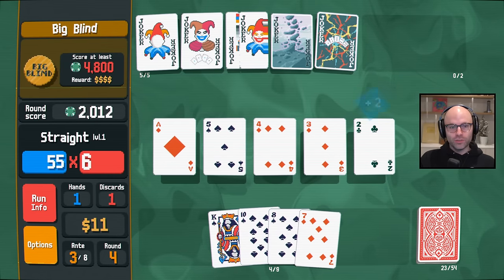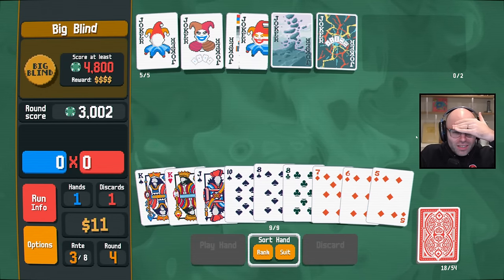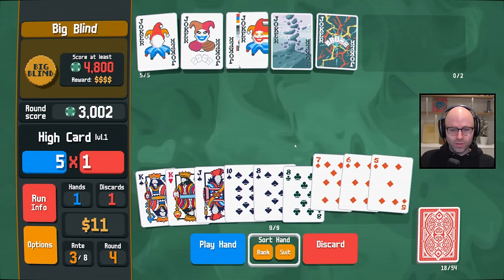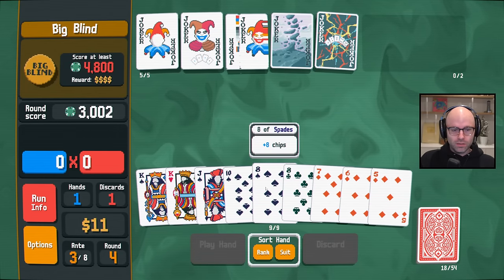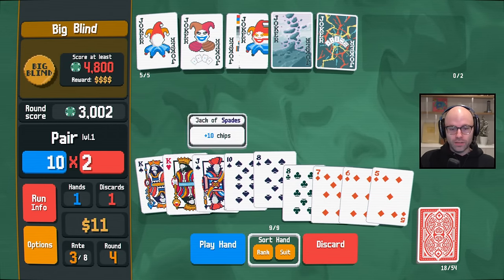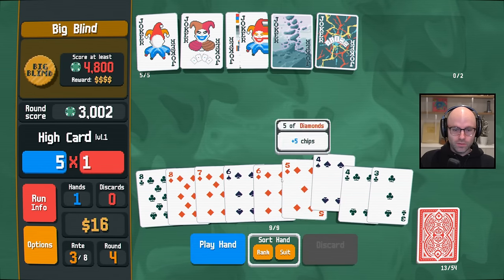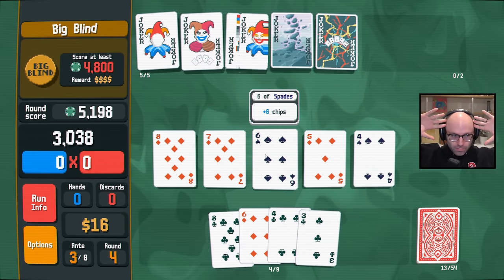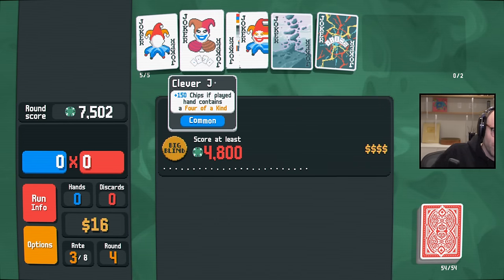I should really be using my discards. Plus two mult. I didn't think they could do it to me again. We have one discard left, and we have five, six, seven, eight. I hate to do it — I think you've got to go all in on this straight potential. We got there. Note to self: you have to play a straight.